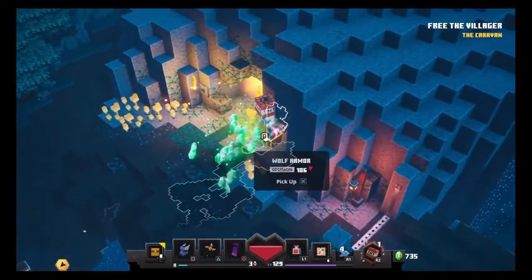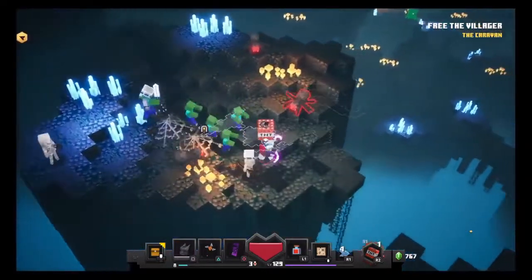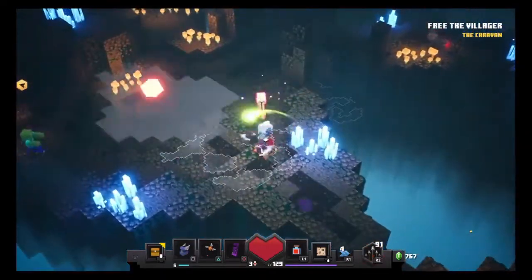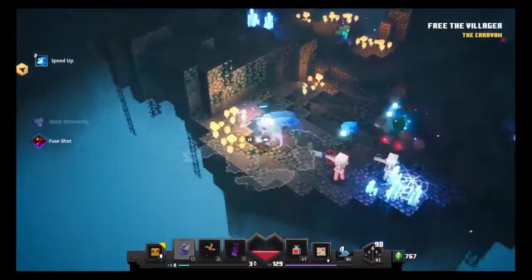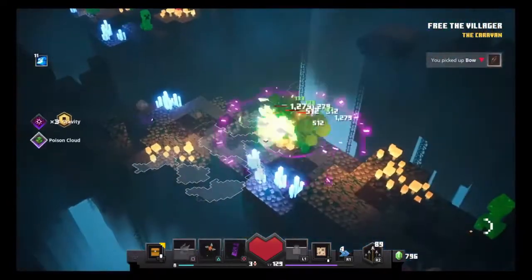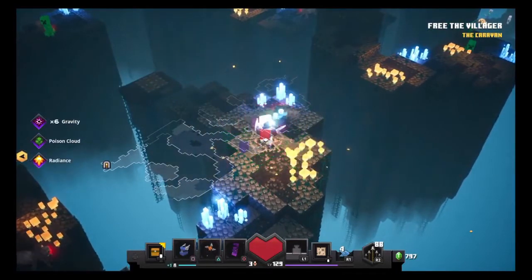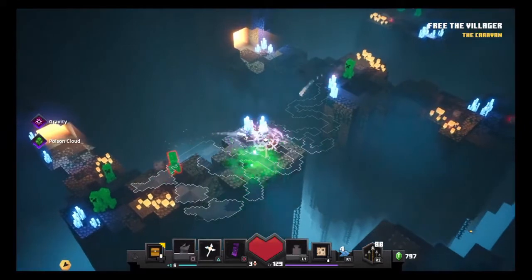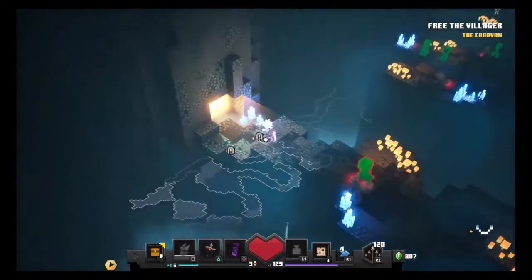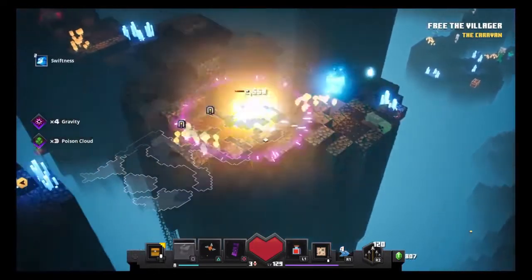From here on out it is pretty much a straight path until you reach the Ender Scent. All you really need to watch out for is some narrow aisles where you can be ambushed by creepers and other mobs. It might look confusing but it's still relatively simple — just continue on the path and follow the Ender Scent. When you see the yellow teleport gateways, just walk through them and they will teleport you to the other side. Other than that there are no more tricks apart from a few extra jump pads, but in the end it all leads down to the Ender Scent.